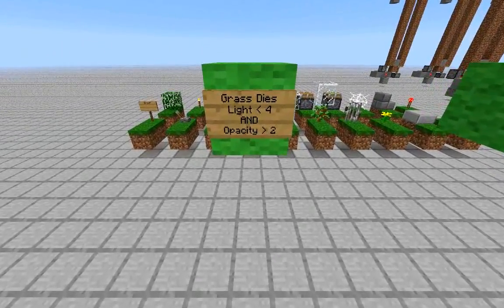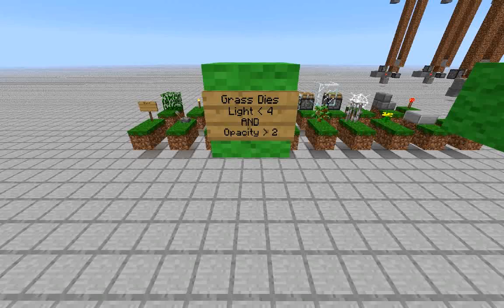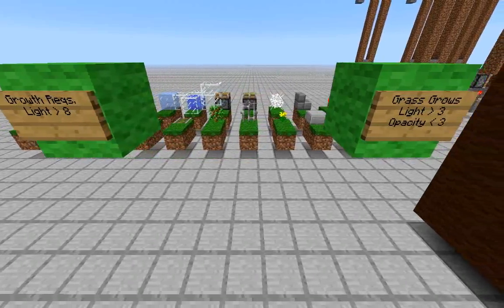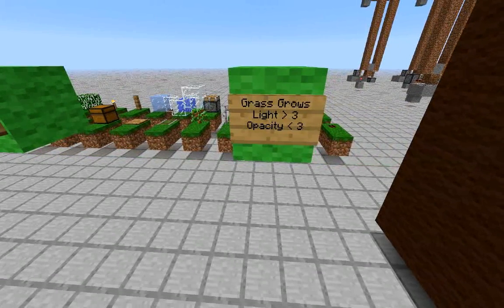First of all, if the block above grass has a light level less than 4 and an opacity greater than 2, the grass block will die. So when the grass tries to update, if it finds this condition, it will switch from grass to dirt. If it doesn't find that condition, it will then look at the block above the grass block and see if it has a light level greater than 8. If it does, it will try to spread.